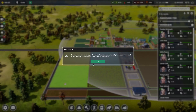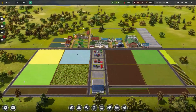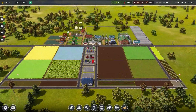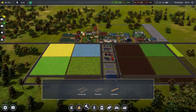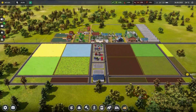Is it too far out of the worker range? It probably is. Same with that one. So we're going to put a worker house right there — it's not going to reach. We're just going to bulldoze those two fields.